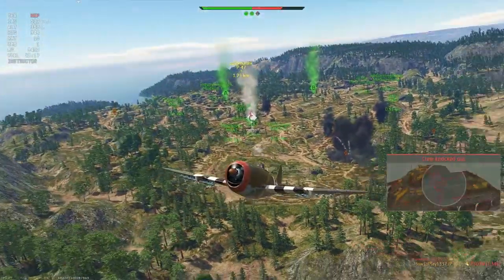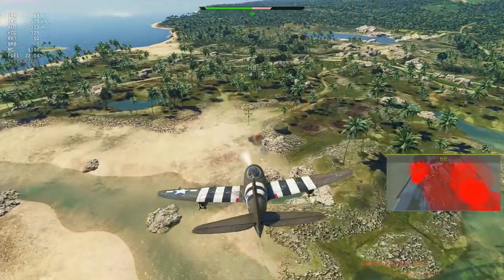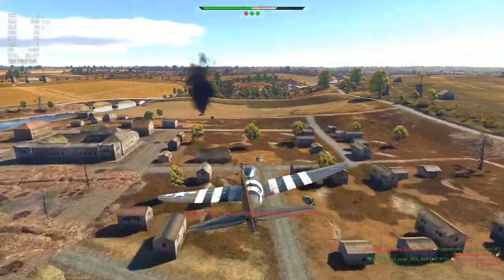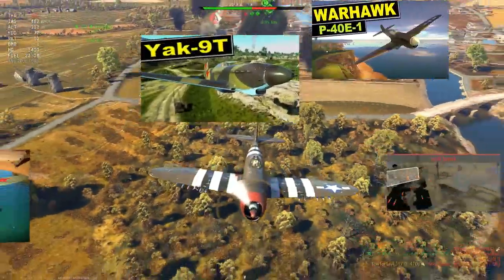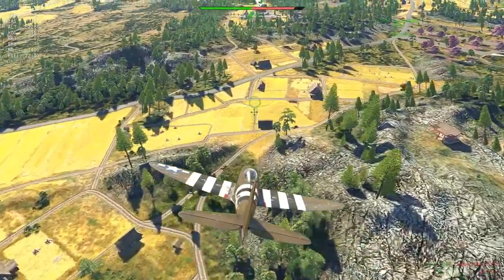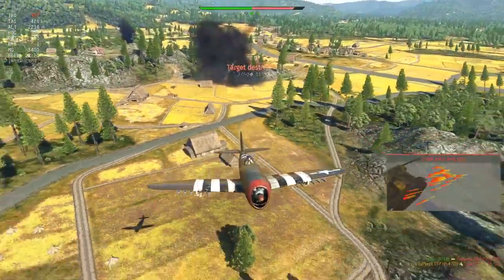But since in ground realistic battles destroying ground targets is the main goal of almost anyone who respawns in a plane, the Thunderbolt will be the top choice even despite its drawbacks. Check the card in the top right corner if you are interested in other planes in ground realistic battles, or a guide video about how to get enough spawn points to unlock planes faster.